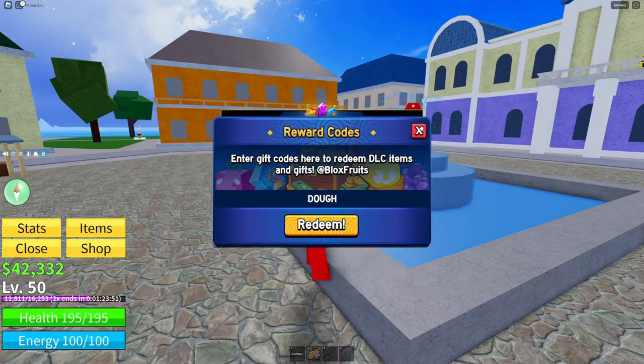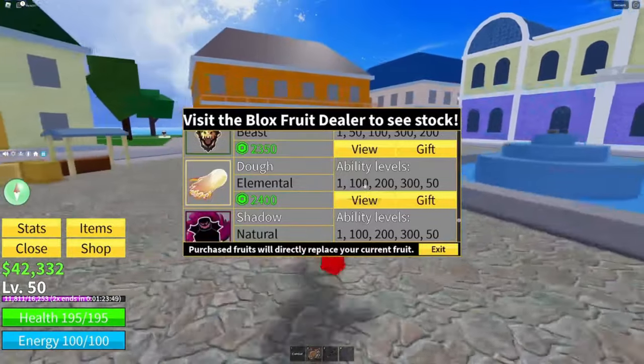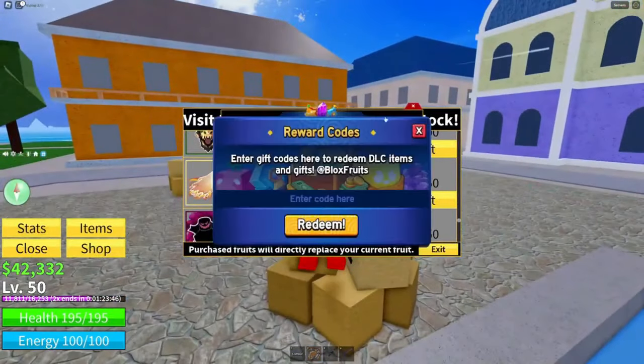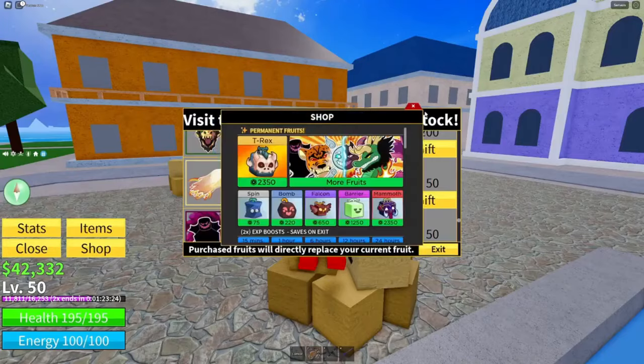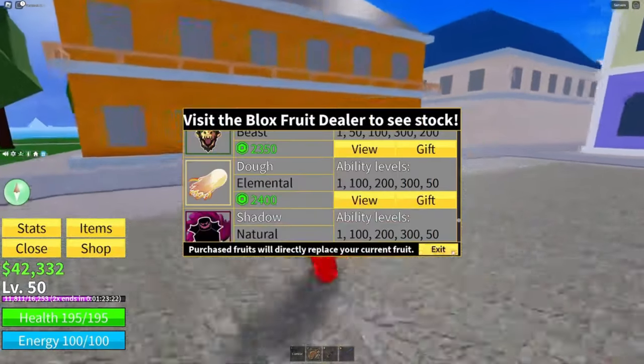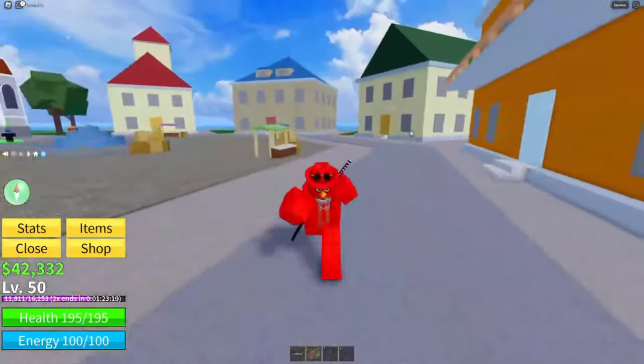Click in the middle of the screen to type, and go ahead and type in the code. The code is: dough_freebie1 — that's 'dough', underscore, 'freebie', then the number one. Go ahead and redeem that, and you will receive a Dough fruit if it's still valid.